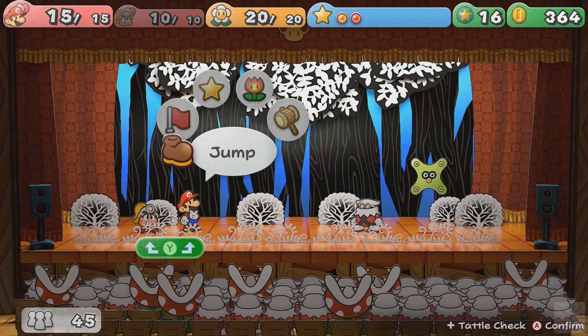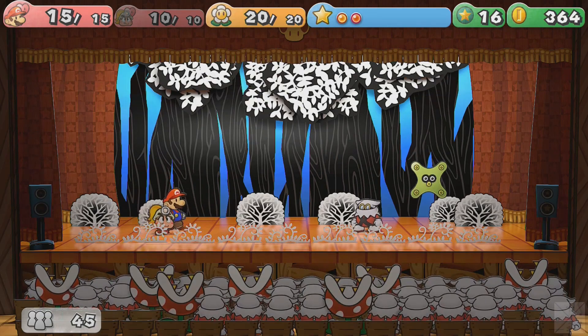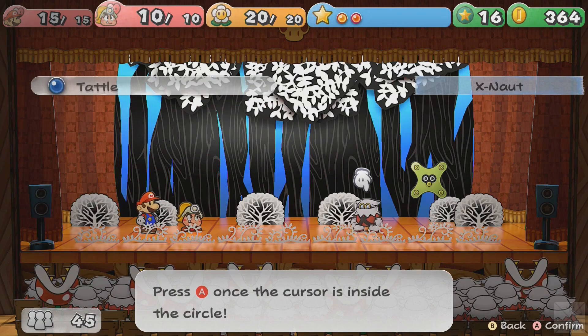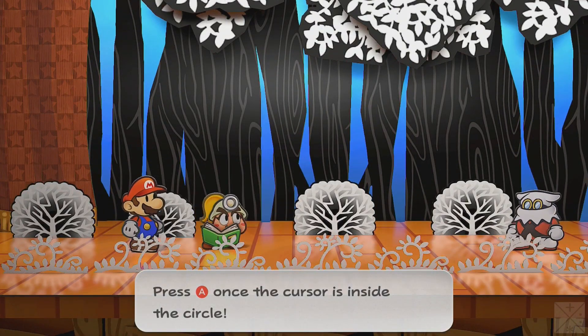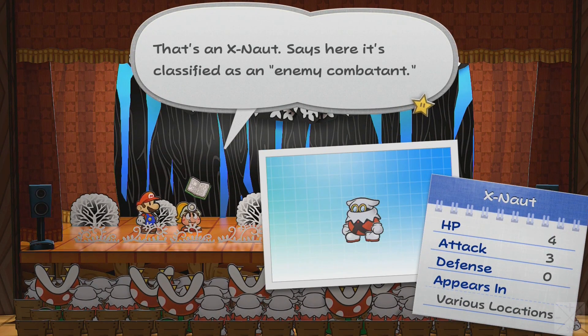I want Goombella to be able to tattle on both of them. Let's spread out the damage a little bit — actually, let's just move Goombella to the front. That's an X-Naut. Says he was classified as an enemy combatant. Aren't all of these tattle targets enemy combatants? Anyway, this way I can still finish him off while nonetheless getting in the tattle.